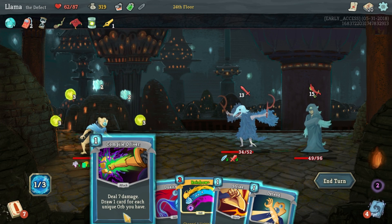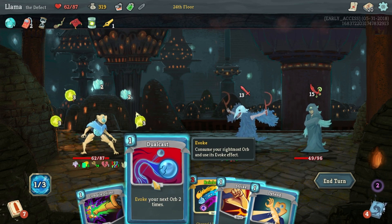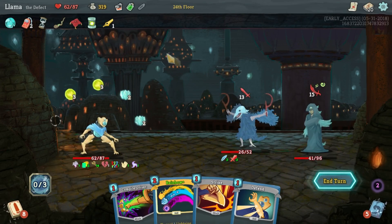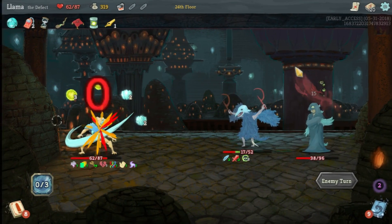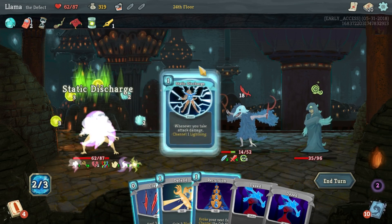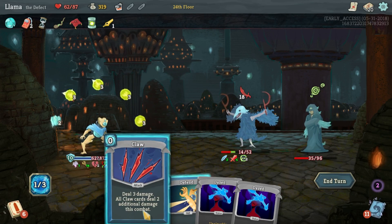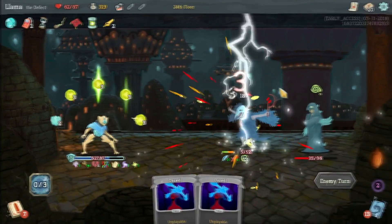Deal seven damage, draw one card for each unique orb you have - we don't need those cards though. The seven damage might be the best thing we got. Dual striking - we have to get a kill soon, we have to force a kill. Just poison him to help do a little bit more damage. We've got to get him dead because this dude's going to start hitting. We throw a free zap in of course. Whenever we take damage, sure - that invokes that. Might as well invoke it and resummon it. Yeah cool, he's dead.